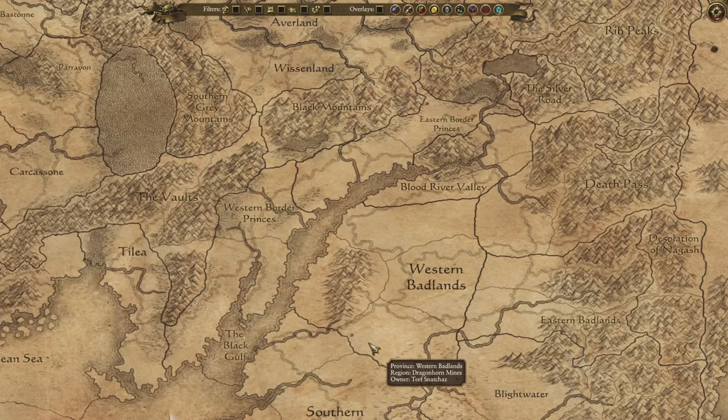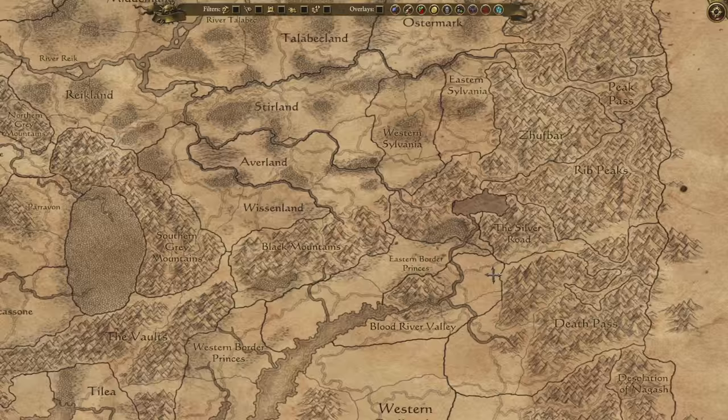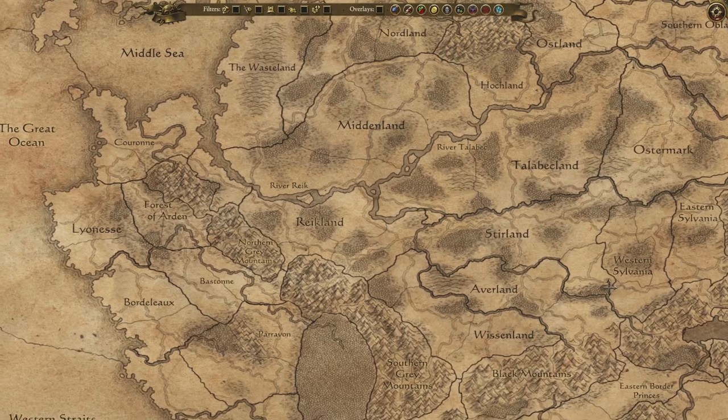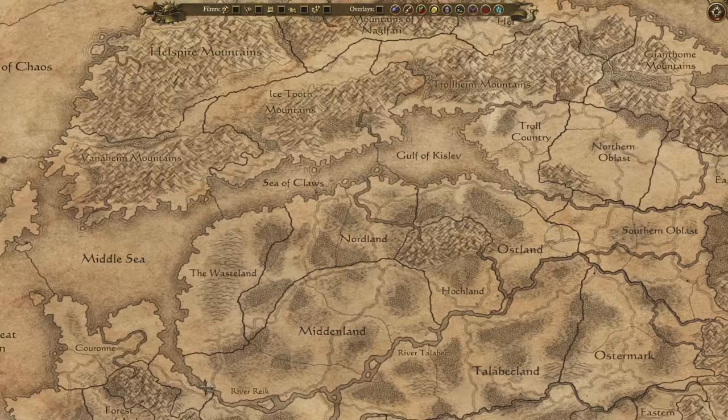Down south here we have the Badlands, home to the various greenskin tribes. Over to the east lie the World's Edge Mountains, which is the principal domain of the dwarfs, though other clans can be found in the Grey Mountains to the west. This central area is home to the Empire and the Dread Vampire Counts, with the lands of Bretonnia off to the west. And finally up north we have Norska, the stomping grounds of various chaos-influenced tribes of rowdy Norsemen.